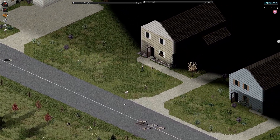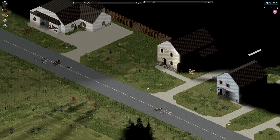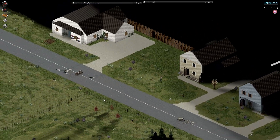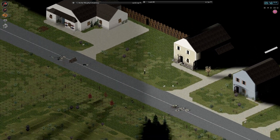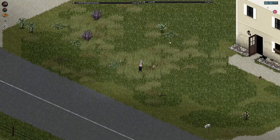Welcome back, everyone. Kremlin Archer here. Time for some more Project Zomboid. So we are in the process of walling in these two houses. That is the current strategy, that is the current plan. We'll see how it goes.